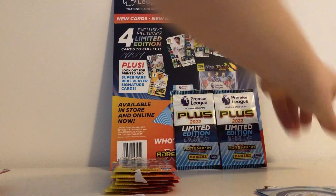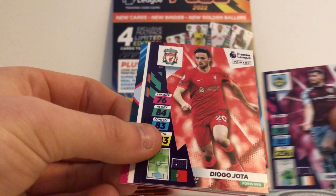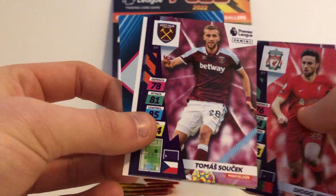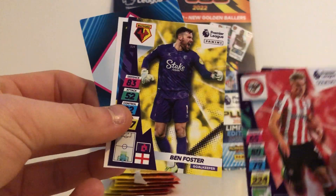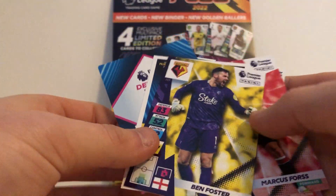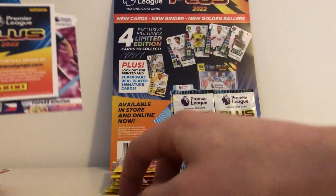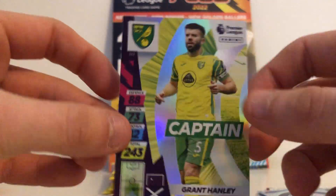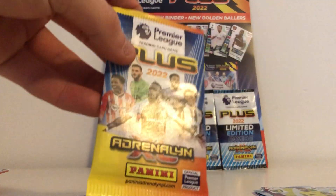Nathan Collins from Burnley, Diogo Jota, Thomas Susich — our first Hammer, I believe — and one for Brentford. And Ben Foster! What a surprise at the end of that pack — the Cycling GK! What a card. That is a bonus — that's better than any insert. Speaking of inserts, we have Captain Grant Hanley. We've packed the Cycling GK!